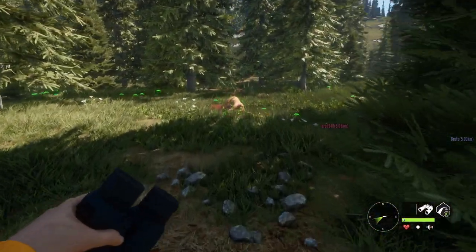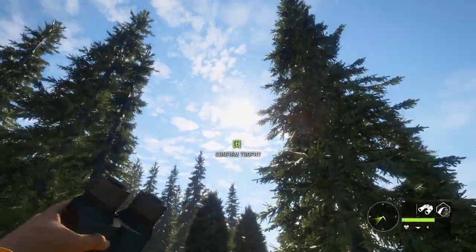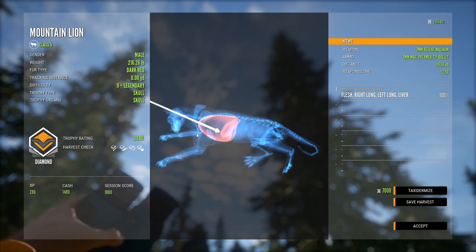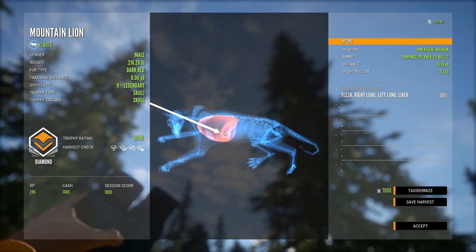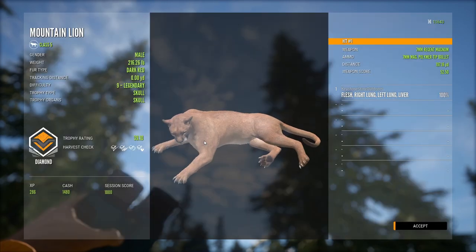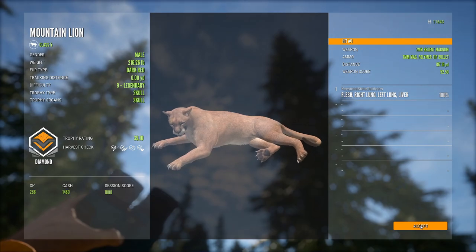He's down right up here. Let's see if we got a diamond mountain lion. I already got a bunch of these. He's a diamond, 39.1 - dark red too, so that's my first color variant diamond. We made a long liver shot at 197 and that dropped him. That'll be the last harvest of the video. Thanks to everyone who made it this far for watching - see you next time.